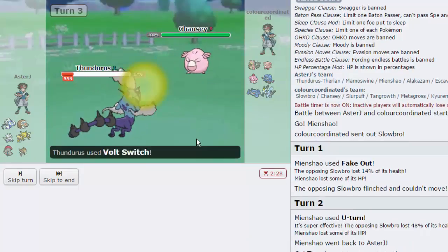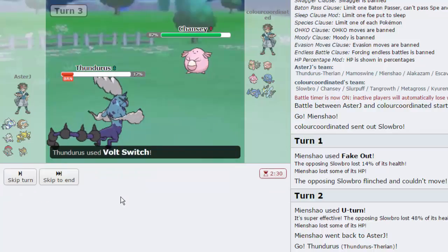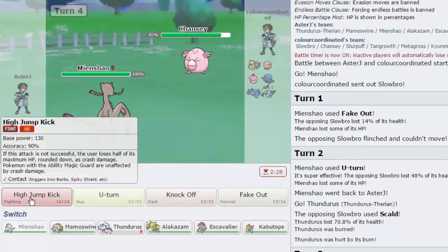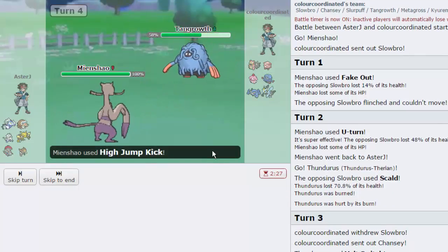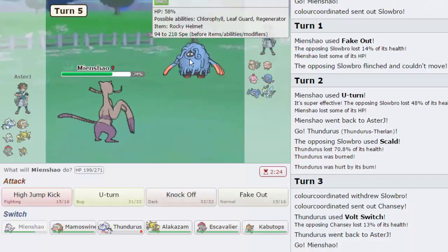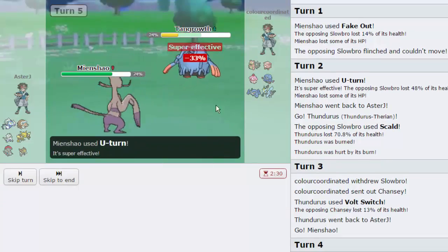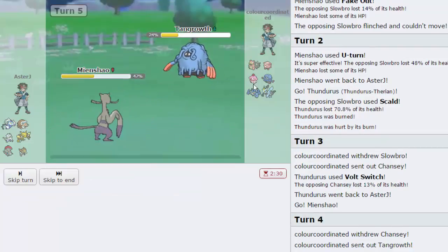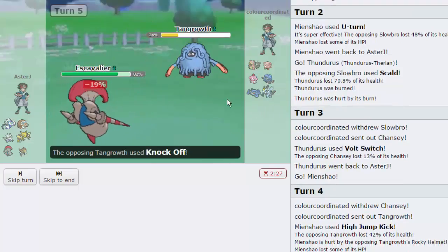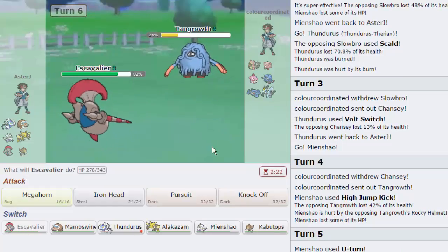I'm going to go for Volt Switch. Chansey comes in — that's fine. What I can do is go into Mienshao, put on the pressure immediately, and I'm not even hesitating — I'm going straight for High Jump Kick, because that Slowbro is pretty low already. Tangrowth is going to come in and take a High Jump Kick not very well. It is a Rocky Helmet, so we're going to take a little bit of extra damage. I'd much rather U-Turn and get off this 33% damage on Tangrowth. We're coming back in at 77%, which is still decent. I can go straight into Escavalier — he does not have an Escavalier switch-in. He goes for Knock Off, that's absolutely fine. I do believe Tangrowth is faster than us.